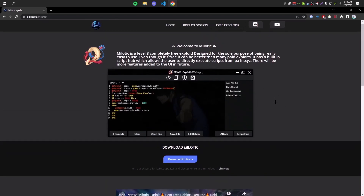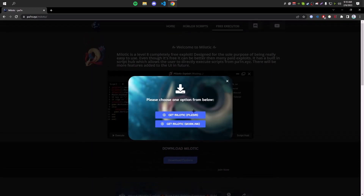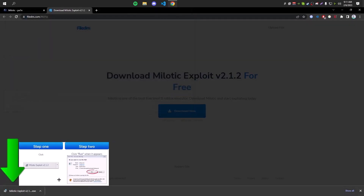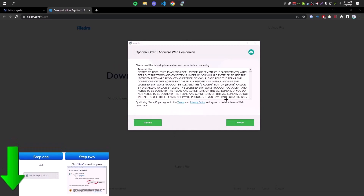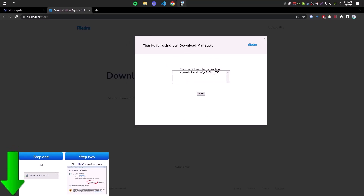Next step is to click on the download options and choose any option. I'm going to download from File DM. Once you're on File DM, click Download Now and it will download. Once downloaded, click on it to open the installer. It will show some prompts — click Next, then click Decline because you don't want the extra application that comes with the installer. Click Decline and Decline again.